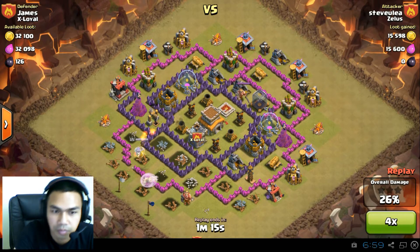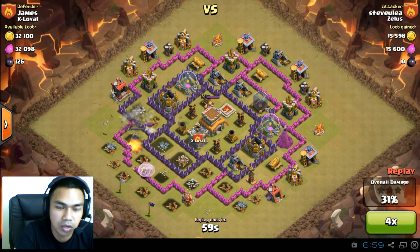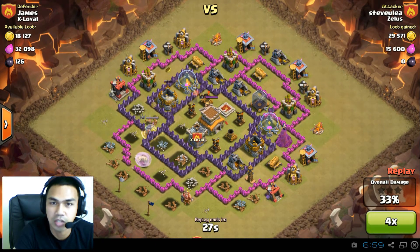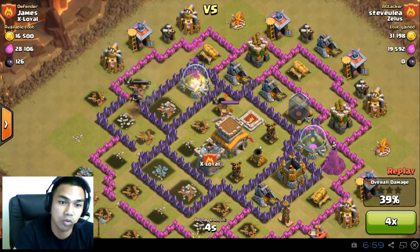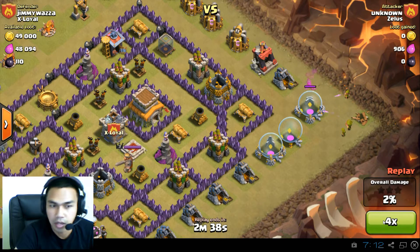So what we learned from this: don't deploy archers, wizards, or wall breakers in front of splash damage, especially against wizard towers. Otherwise you will get splash damaged and you will lose most of your army. Well done James, well done. Next raid.